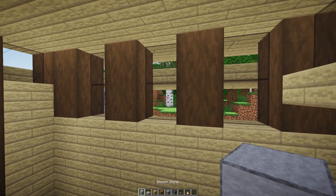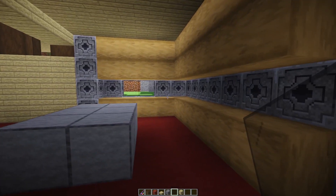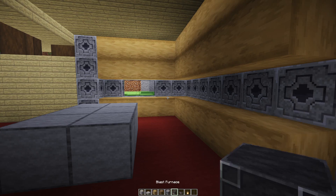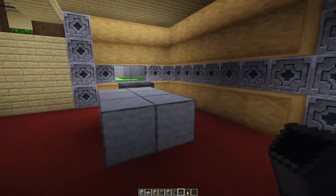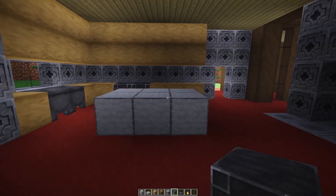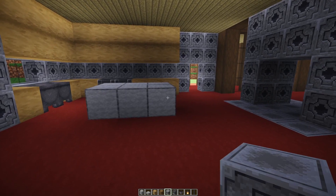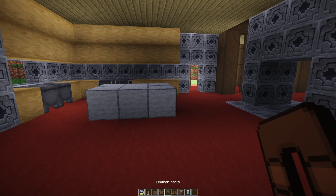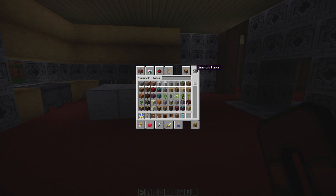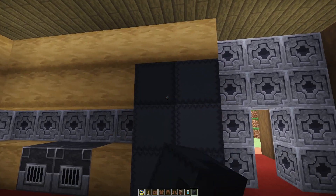We should grab some of this glass right here. I'm just going to go ahead and break out those two blocks right there and put in a window right there. And that is going to be where we're going to do our cauldrons for a couple of sinks. That looks good. Then I was going to use blast furnaces for like the stove. And I like to do a good refrigerator out of shulker boxes — I think I want to use these dark gray ones or the regular gray. There's no such thing as dark gray in Minecraft. We're going to go like this for the fridge. There we go, there's a nice little fridge.